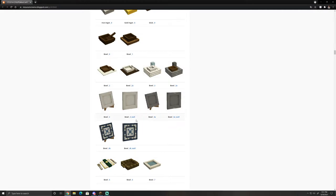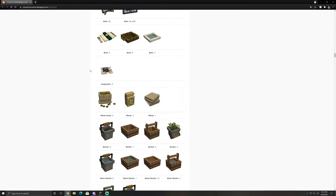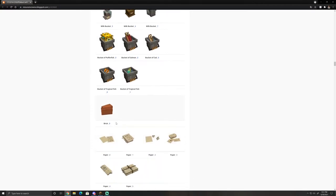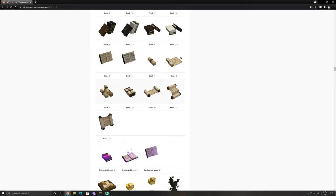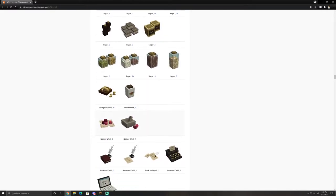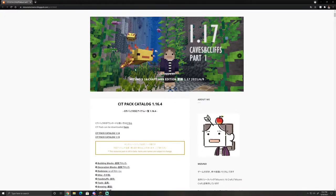In survival this will cost you one level to rename items, but as long as you have a few levels you can go through and rename each item as you work. You can even rename buckets of tropical fish and puffer fish to get much better textures. Paper books could make an awesome bookshelf using item frames — even down to scrolls and enchanted books. There's also a bunch of foodstuffs like sugar and melon seeds you can rename, and you can even take a book and quill and turn it into a laptop.